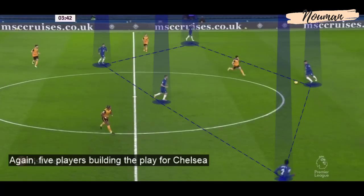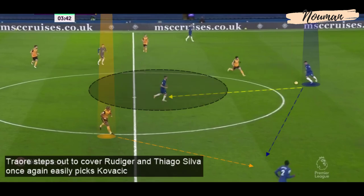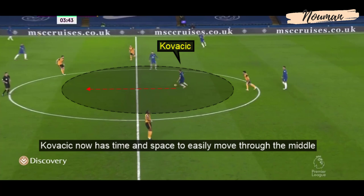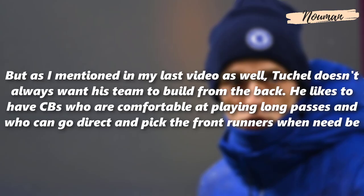Here again, five players are building play for Chelsea. Traore steps out to cover Rudiger and Thiago Silva once again easily picks Kovacic, who now has time and space to move through the middle. As mentioned previously, Thomas Tuchel doesn't always want his team to build from the back — he likes to have centre-backs who are comfortable playing long passes and who can go direct and pick the front runners when needed.